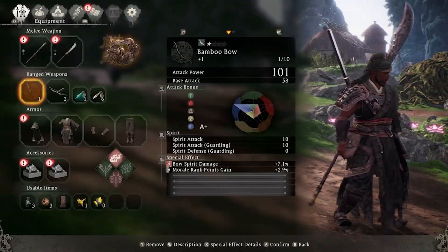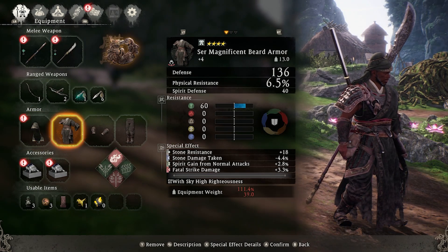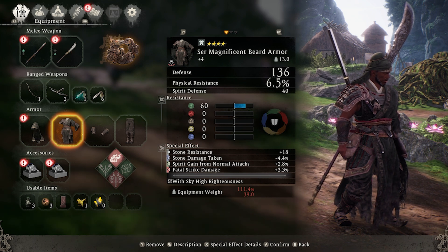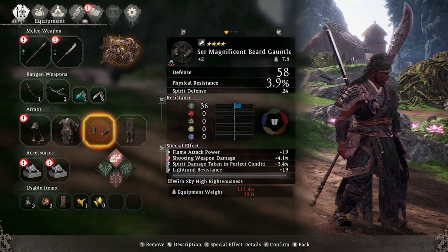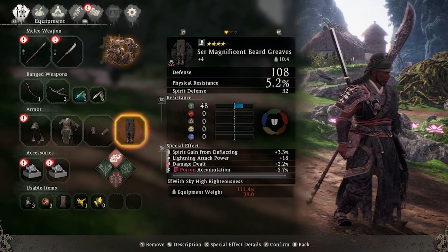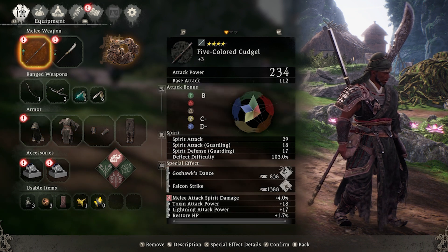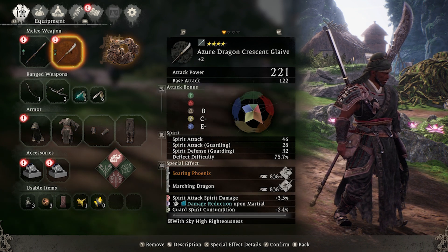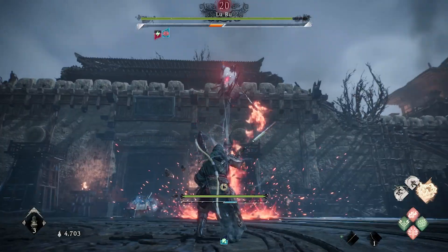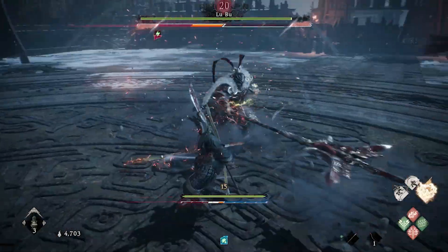That's at least until I got this armor you see on the screen. Of course you know what it is from the thumbnail — it's Guan Yu's legendary armor and weapon. He's one of my absolute favorites in the Dynasty Warriors series. I didn't even know this was a thing, being able to wear their armor and wield their weapons. Once I equipped this armor is when I was able to defeat Lü Bu.